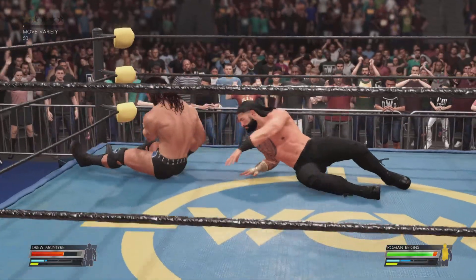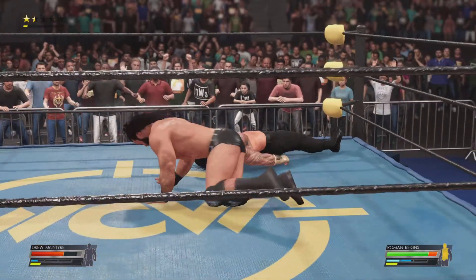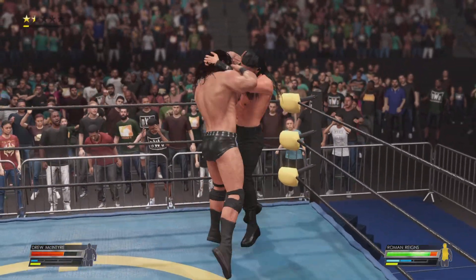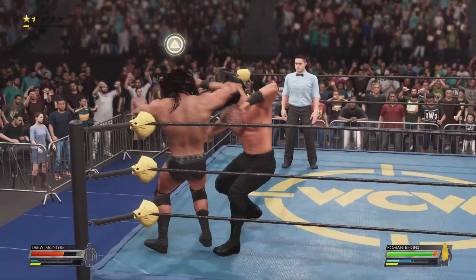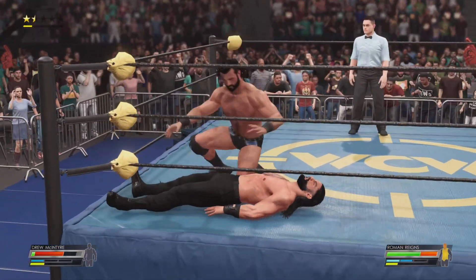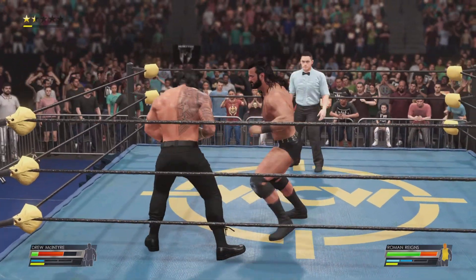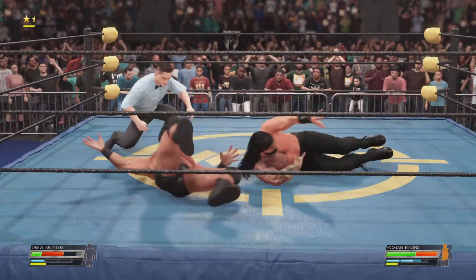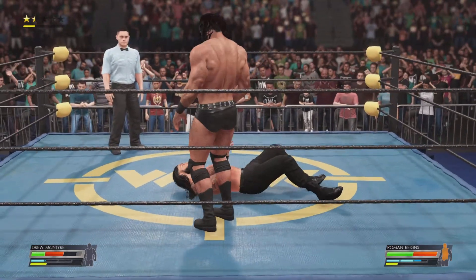Here's the pump handle suplex — launched. Neckbreaker. Reigns gets out of the way and McIntyre went right into that turnbuckle. McIntyre counters with power. He's starting to struggle — his shoulders are down. Caught the kick with a loop break. Inside cradle applied, shoulders down, but he easily stops the ref's count with an emphatic kick out. There's still a lot of game left here.